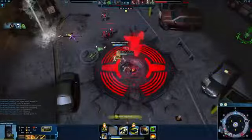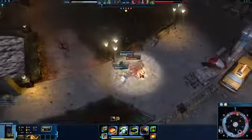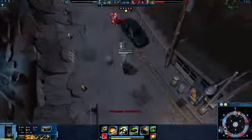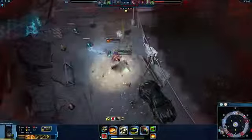Batman is great at disrupting the enemy team. Use your ultimate, the Dark Knight, to scatter the enemy team during teamfights. Then use Batarang and Martial Arts to stun a vulnerable enemy blaster or marksman long enough for your team to pick up the kill.